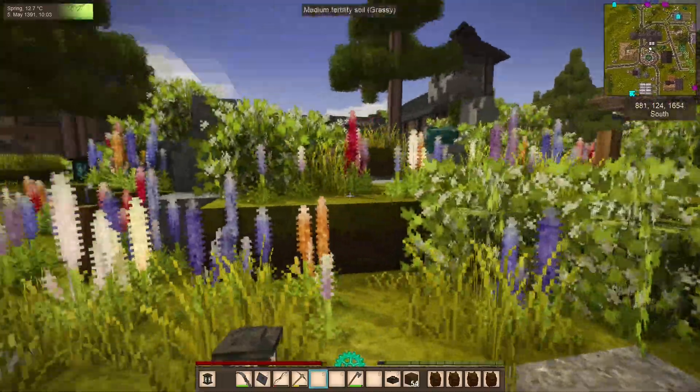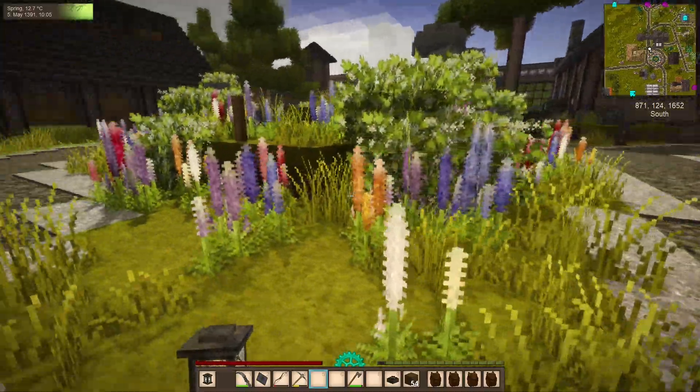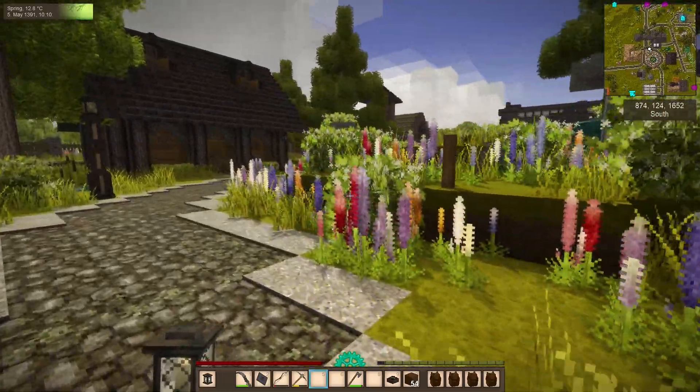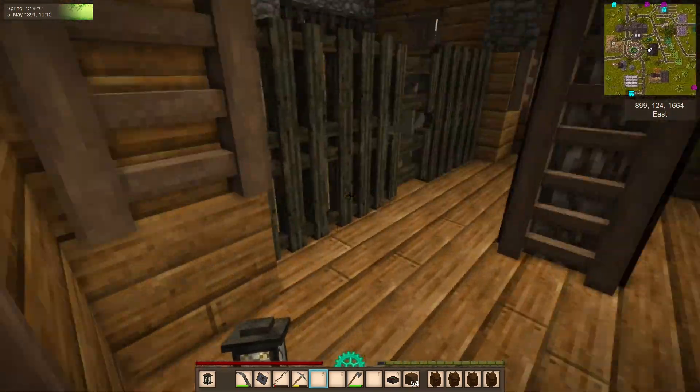This looks brighter than it did in 1.16. I don't know if it's just my perception of having it be winter for so long, or something with the fuzzy bushes, or if they've changed some of the shaders and how they interact. Anyway, I want to go and try this petting thing again.